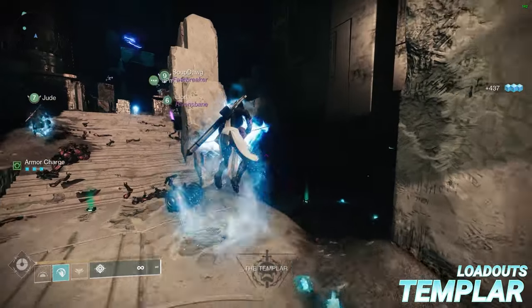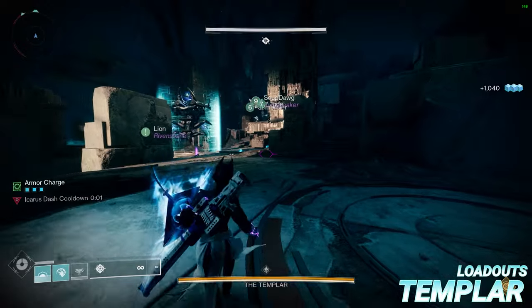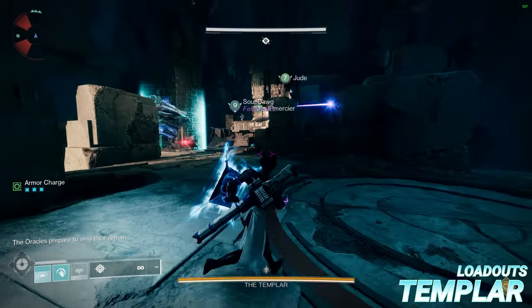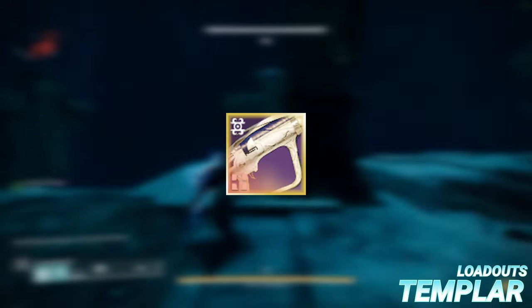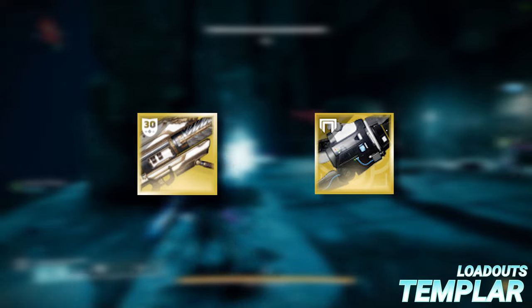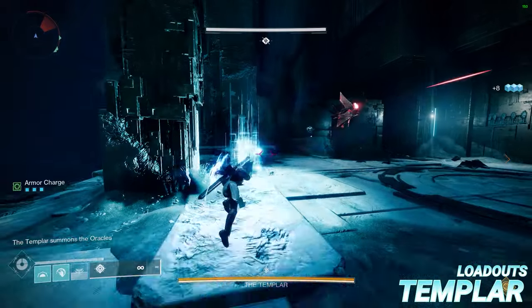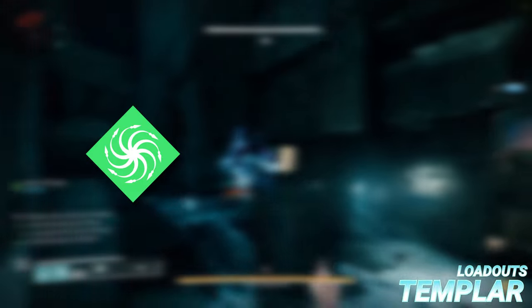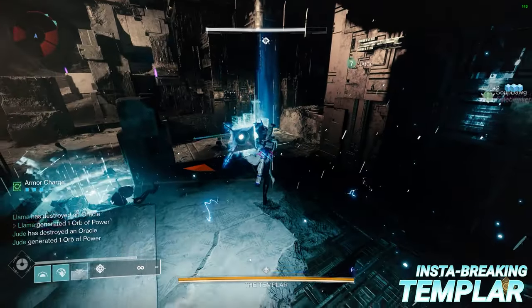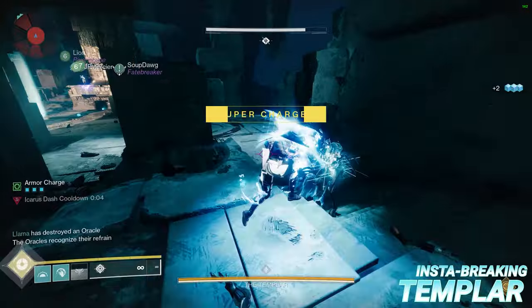The quickest and most efficient way to kill the Templar is to completely ignore the mechanics and just ego the kill. Rockets are the way to go — make sure someone is using Gjallarhorn and you've assigned one player on Tractor Cannon for debuff. You only need one Lunafaction Well of Radiance and the rest of the team should be on their class's most optimal damage super: for Warlocks is Needlestorm, for Titans is Cuirass Thundercrash, and for Hunters is Star Eater Blade Barrage. In order to get the quickest kill, you must perform what's known as Insta-breaking.